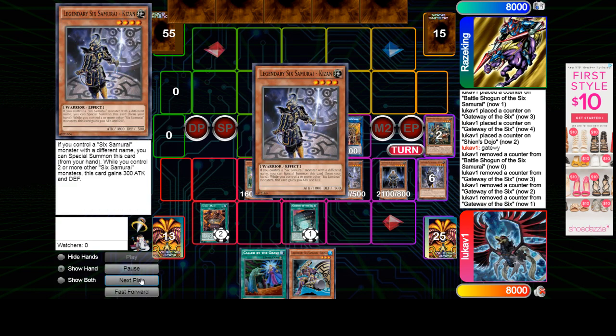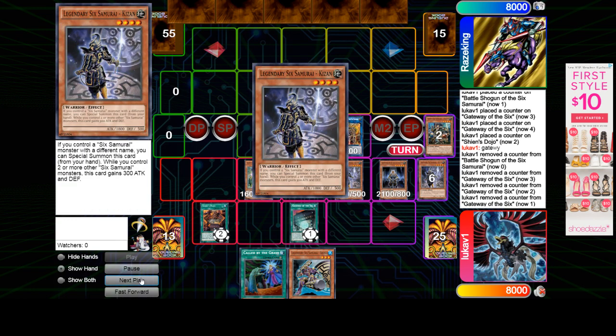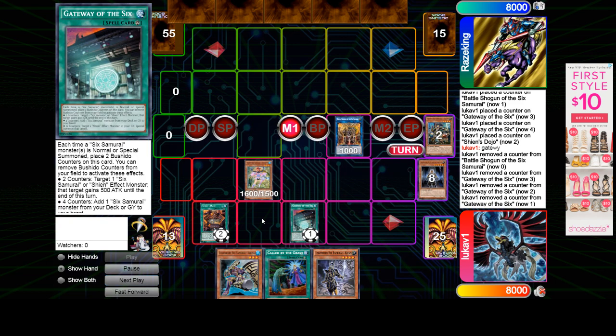So, Gateway — get rid of four to add one from deck or grave. Obviously an insane card. It was banned for so long.